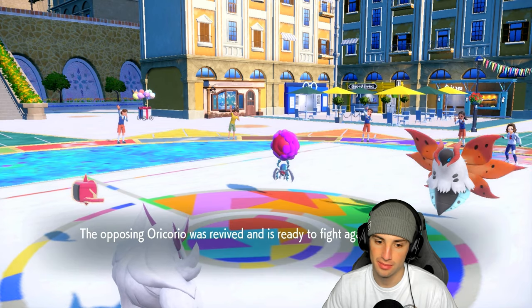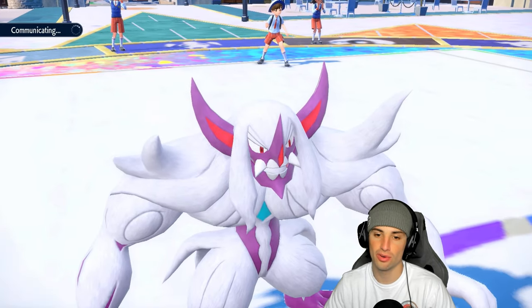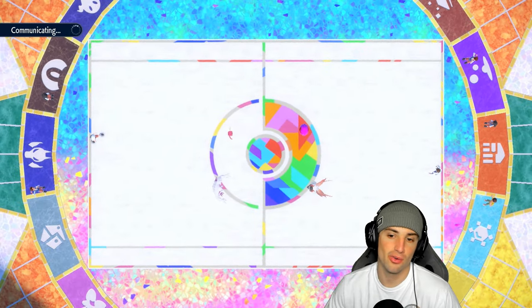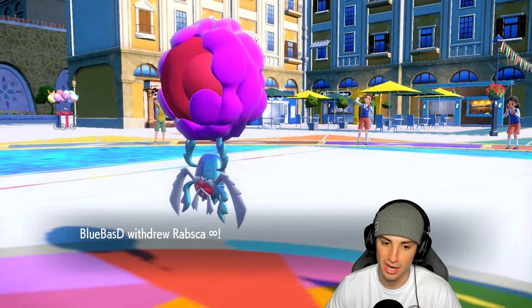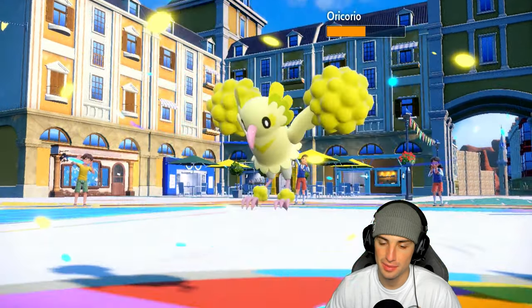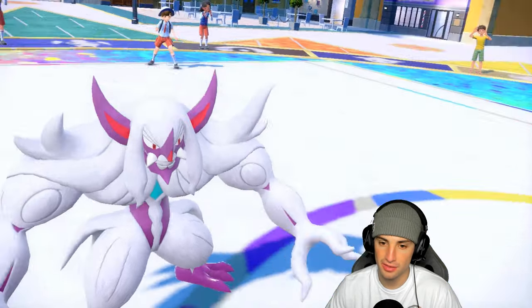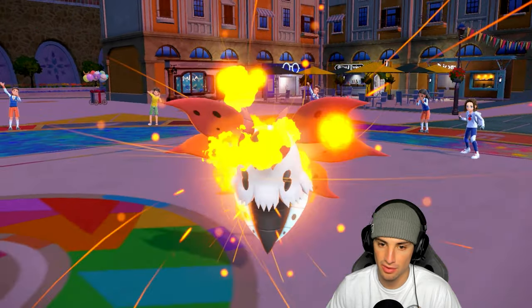Volcarona is plus two on Special Defense, so I'd rather lower it back to normal. Going Fake Tears into Hydro Pump again. This whole match could have been easy if my Rotom had just landed that first Hydro Pump. He goes for Fiery Dance — Grimmsnarl soaks it. As long as I land this Hydro Pump we should be in a really good position.